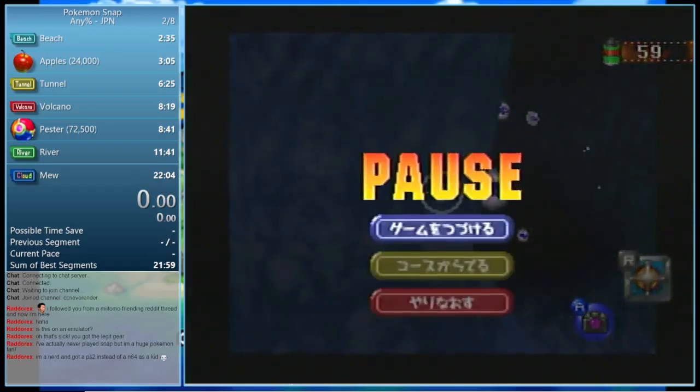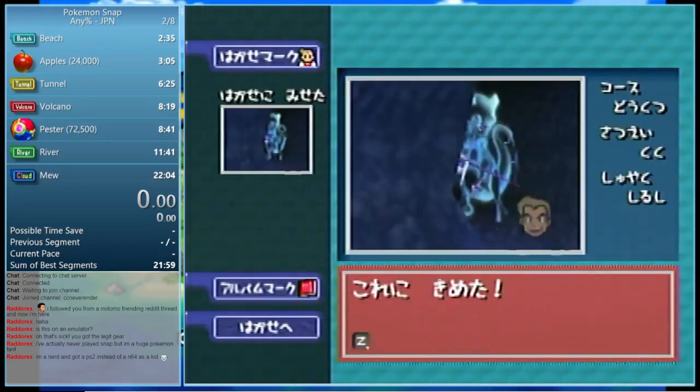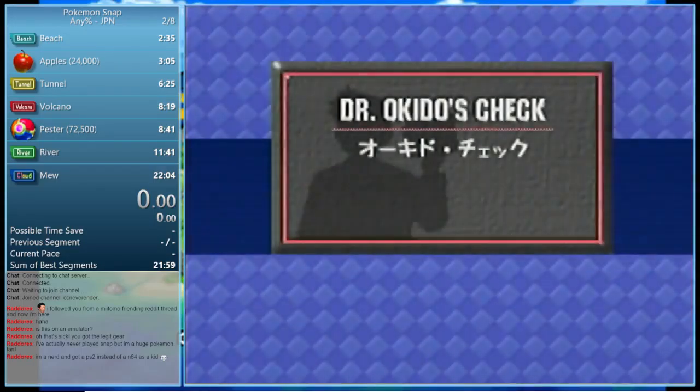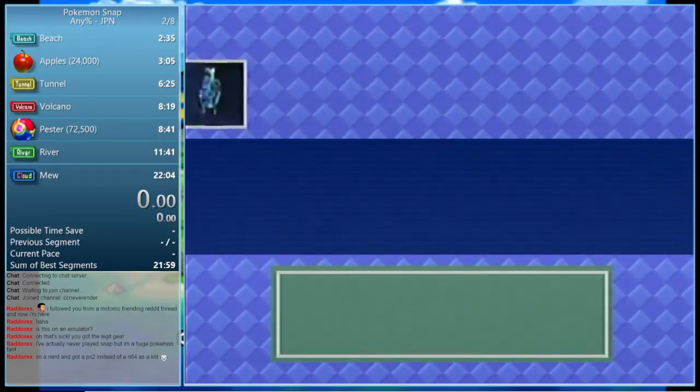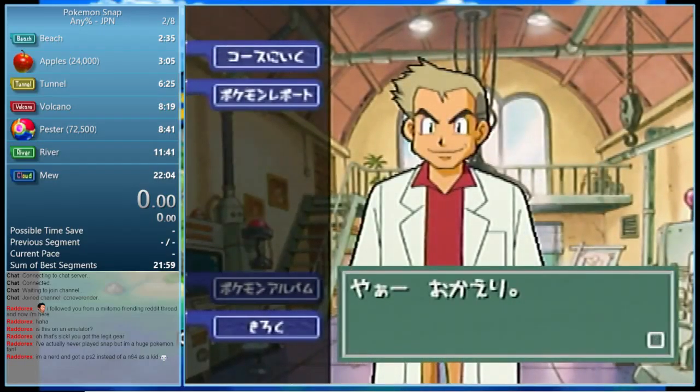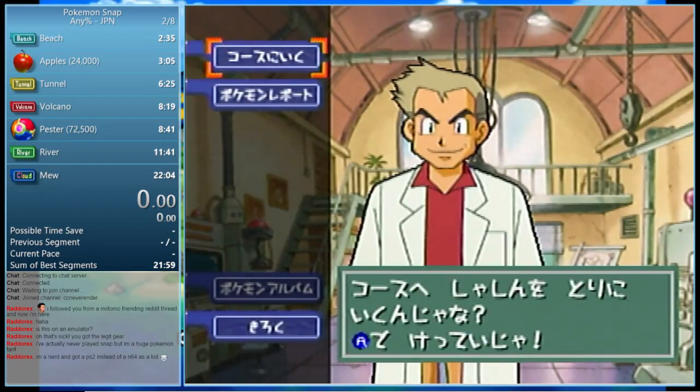And then, boom — as soon as it comes into frame, you can snap it. Gotta have good timing, though. That's my setup. It's hard to explain because the screen is so dark. You want to aim there before the camera starts to really pan to the left. It'll do a little bit, but then it'll do a sweep to the left, and you want to do that before the sweep. And I think that's all I have to talk about.